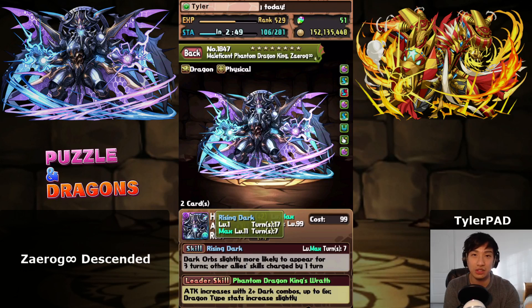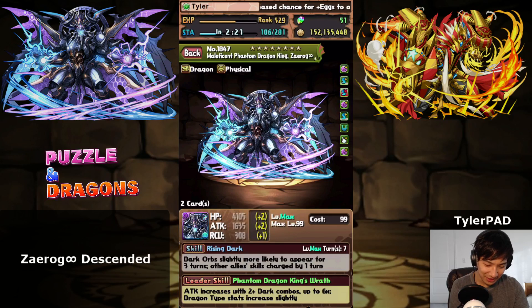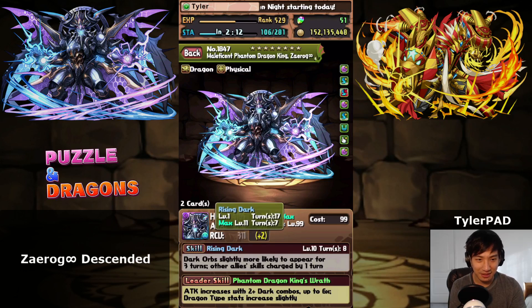This increases Dark Orb Skyfall chance by 15%, and for each card you have to max skill, you have to give him a skill-up ten times. He starts at level 1 and maxes at level 11. I've run this dungeon so many times and I'm going to give you a guide on how to play Awoken Raw in this Zayrog Infinity Dungeon. I was only one skill-up away from maxing two of them the first time this came through.